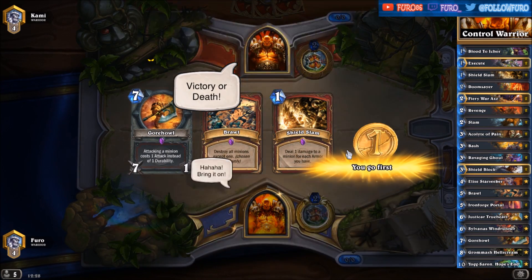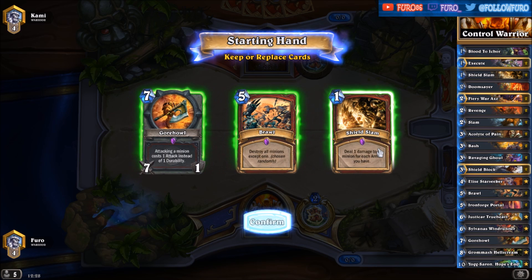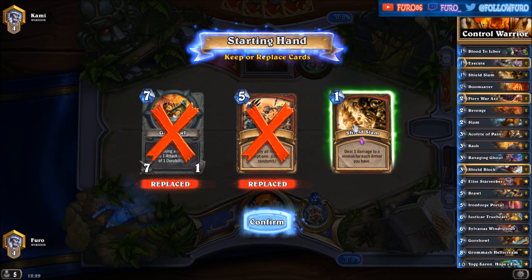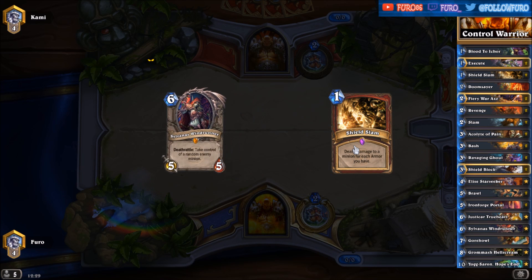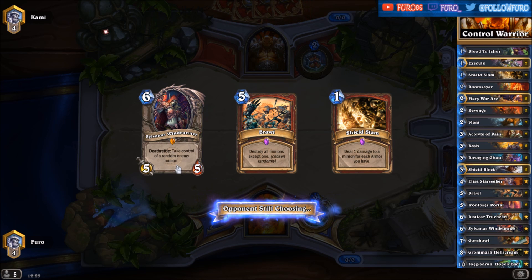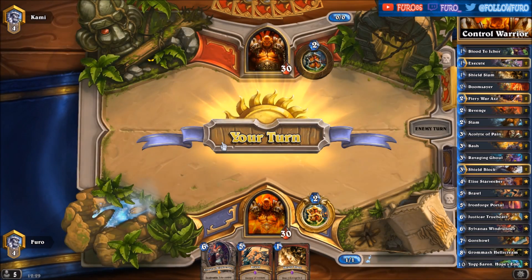Second game is again Warrior versus Warrior — always the best matchups, and they take the longest. We are keeping the Shield Slam here in the starting hand. Well, that's pretty bad — getting a Brawl into Sylvanas. Getting out-valued again, maybe?